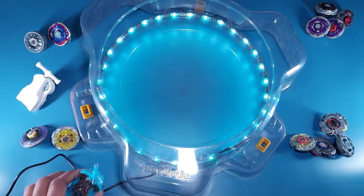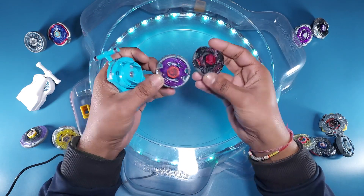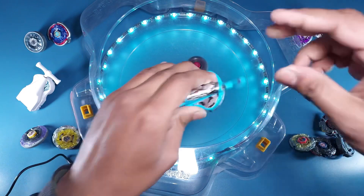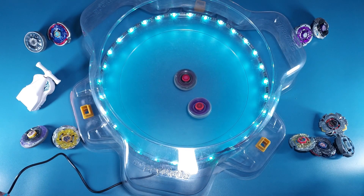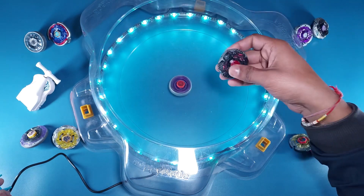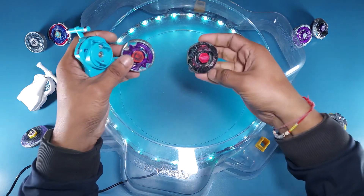Moving on to Segment C — Earth Eagle versus Gravity Destroyer. I'll launch Destroyer first, then Eagle. Destroyer has a metal face bolt so it has a little advantage, but Eagle's constant attacks are shaking Destroyer. Looks like Destroyer cannot withstand Eagle's attacks. Eagle still has a lot of stamina and wins! I'll keep Destroyer away.